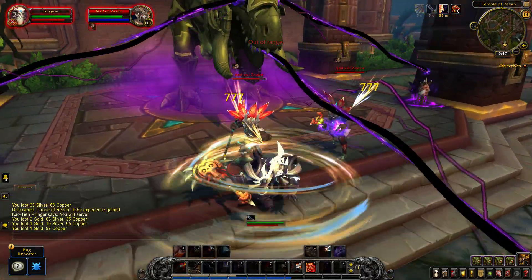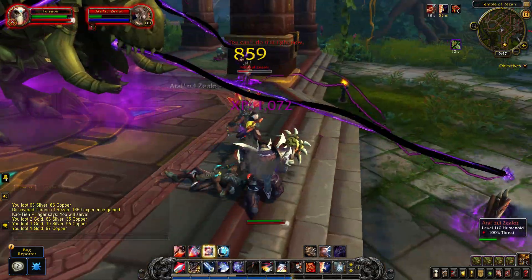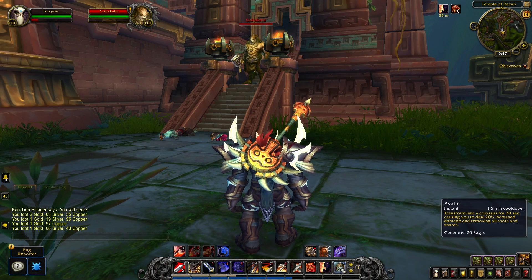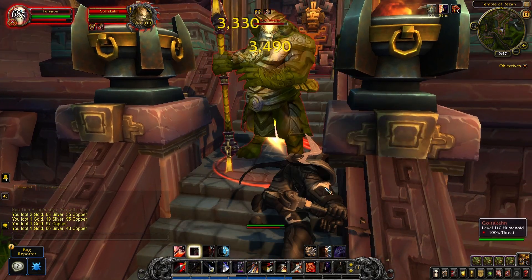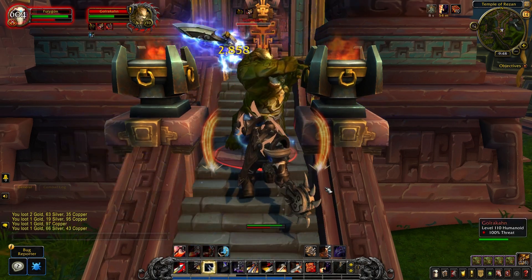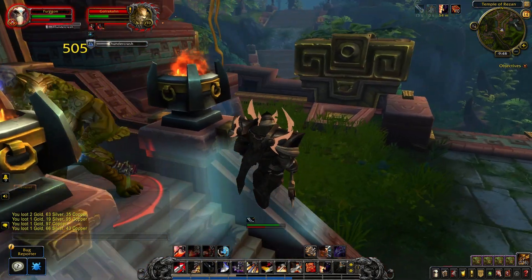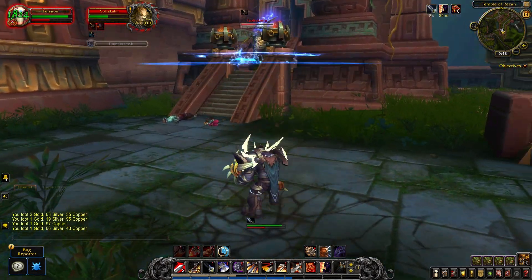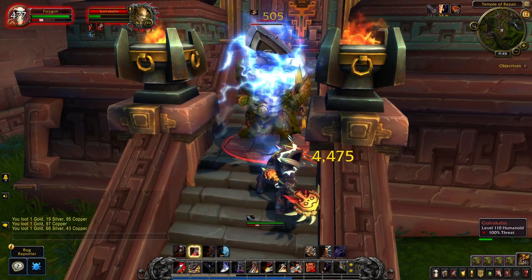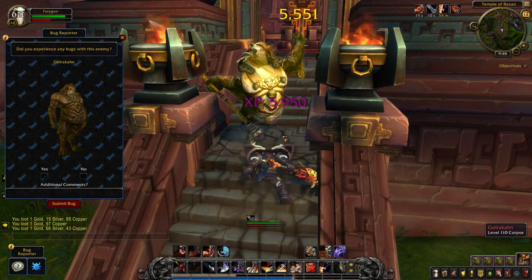Here's another AOE pull — Bladestorm takes enemies down quickly, then just follow the rotation and execute until they die. Against a strong opponent, using Avatar for that 20% buff helps significantly. Overall, Arms Warrior does solid damage, but sometimes it feels like you're hitting a brick wall and not doing much. It's a powerful class with a lot of potential, but you need to follow the rotation well and hope your procs activate consistently to deal great damage. Execute is pretty fun to use and keeps damage consistent.